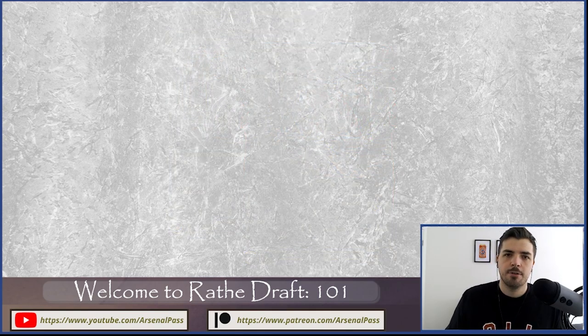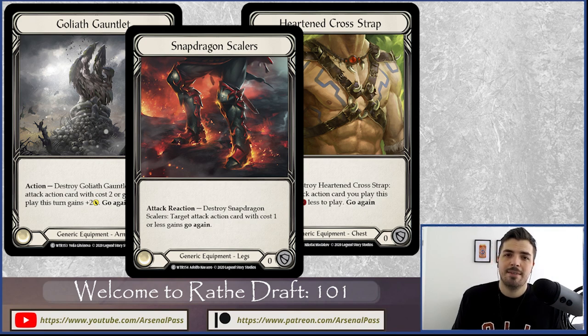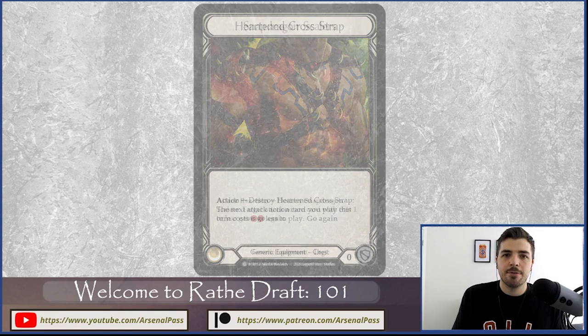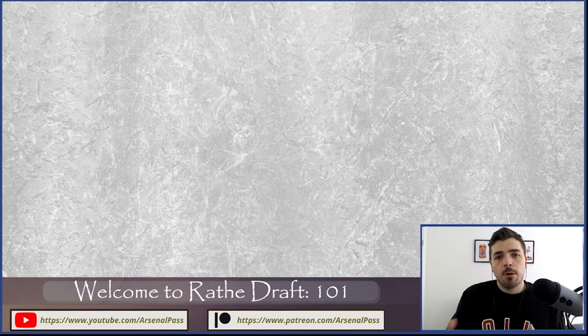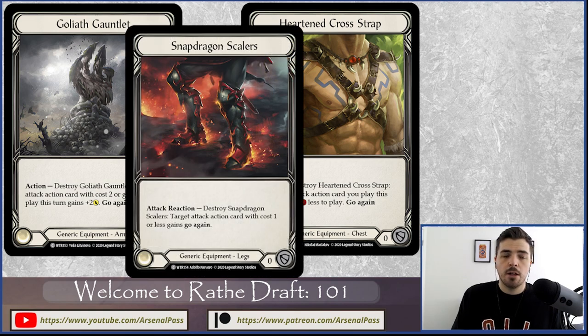Utility equipment is incredibly powerful: Goliath Gauntlets, Hardened Cross Strap, and Snapdragon Scalers have effects so powerful they've been played in Blitz and Classic Constructed. In Welcome to Rathe draft, Hardened Cross Strap is worth a yellow pitch card — massive. Snapdragon Scalers grant Go Again; think about other sets where you have to play cards like Lead the Charge just to get Go Again. Some of these I'd take pack one pick one — Goliath Gauntlets, Hardened Cross Strap, Snapdragon Scalers.